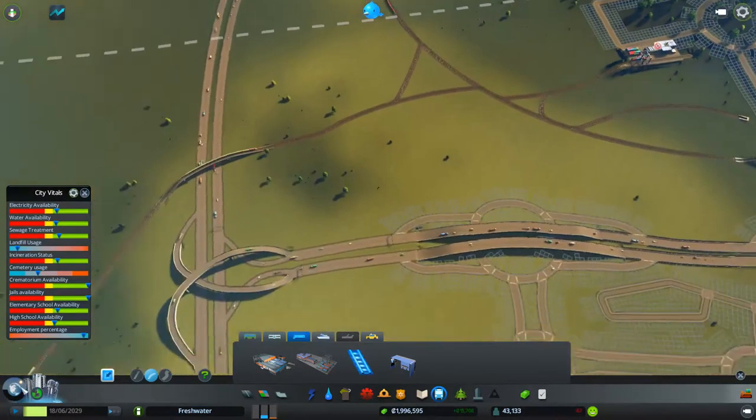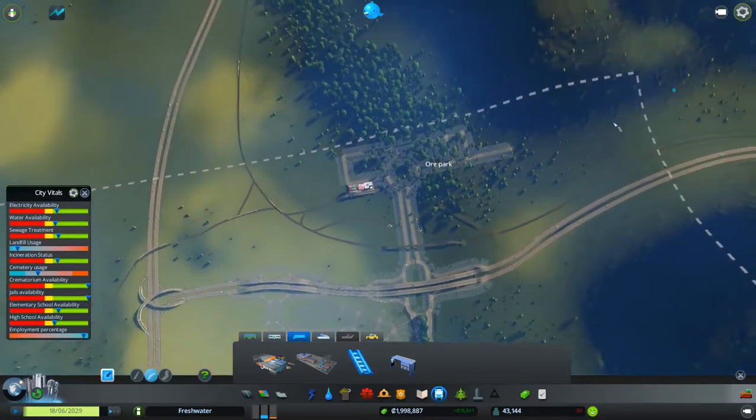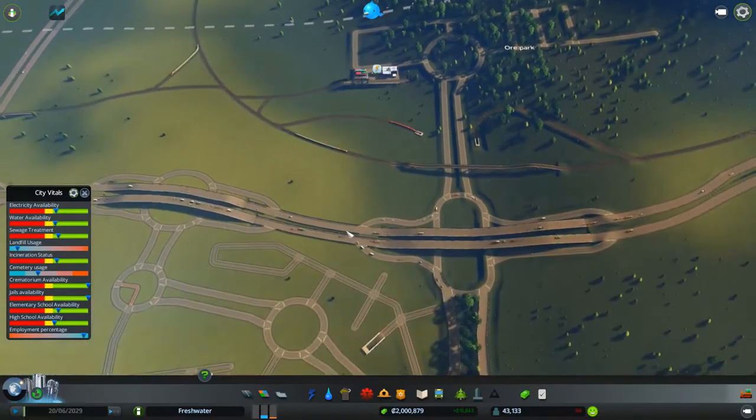The idea is that this very, very close link, compared to going round there, will encourage the goods to be delivered by train rather than by road. Let's just switch the power on there — gotta watch the population, it seems to be dropping a bit.